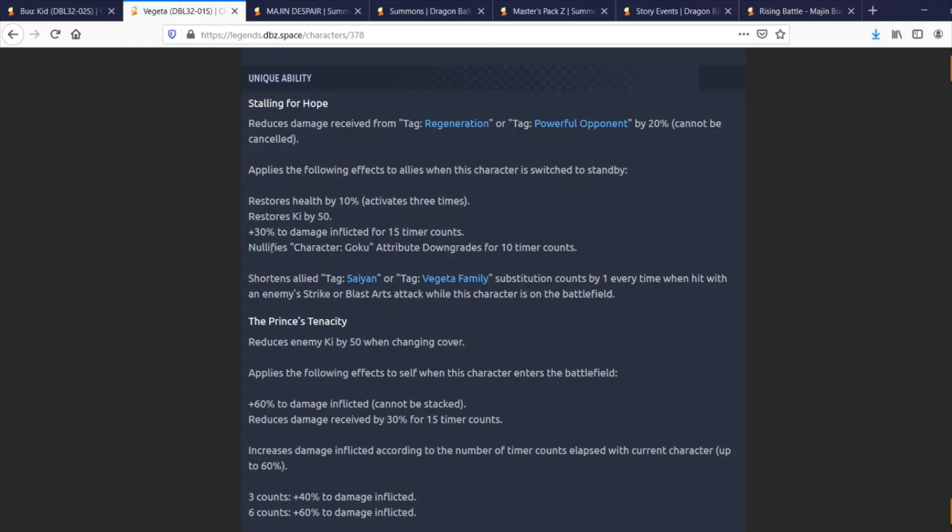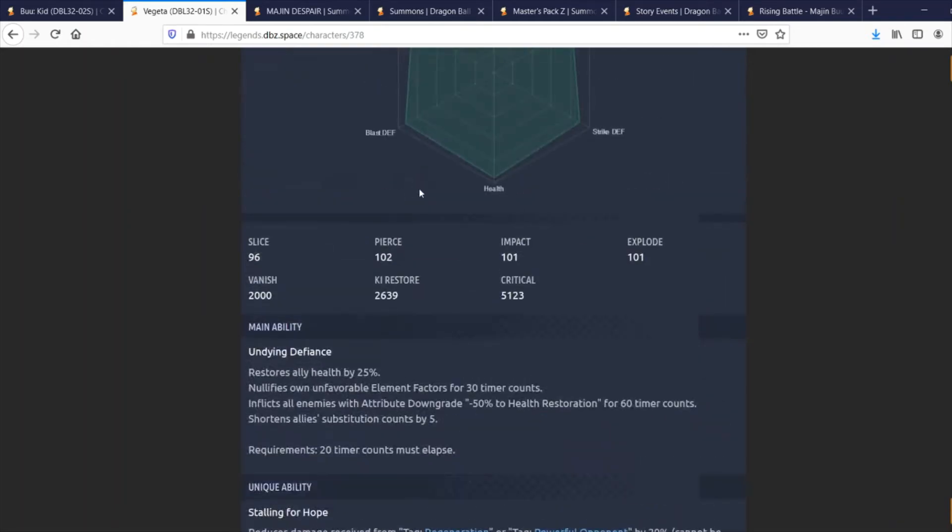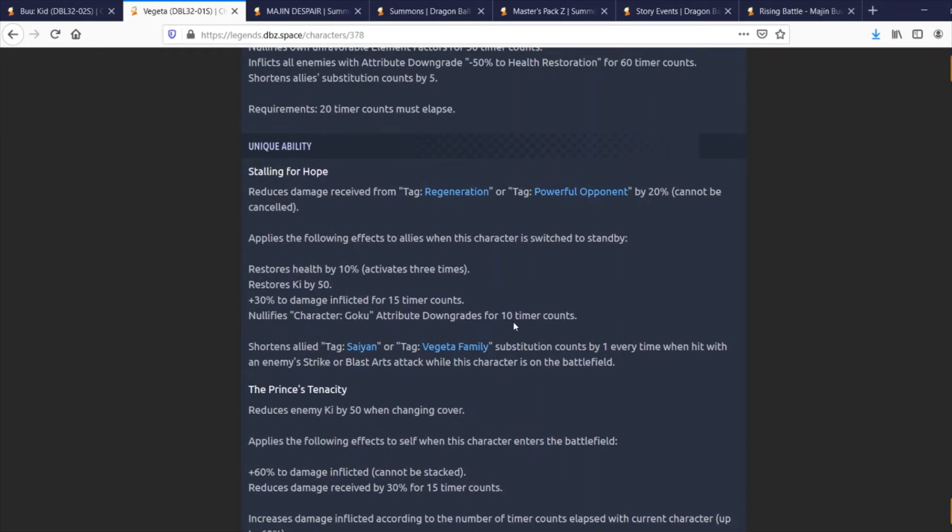So any Goku character gets their downgrades nullified for 10 timer counts when he's on standby. He also shortens ally Saiyan and Saiyaman Family substitution counts by one every time he's hit with a strike or blast attack. This ability is kind of all over the place, but Vegeta is definitely more of a support unit. There are rumors in the community that LF Super Saiyan 3 Goku could be getting a Zenkai very soon.